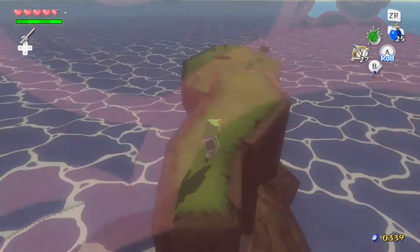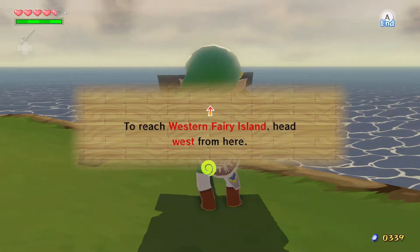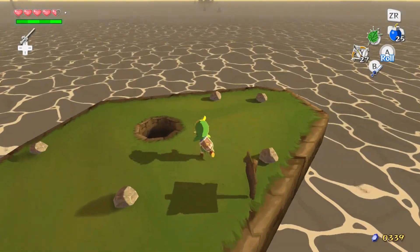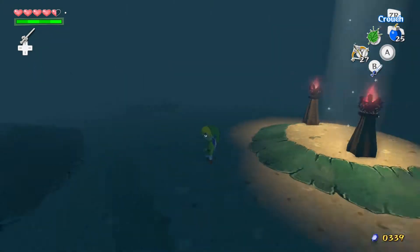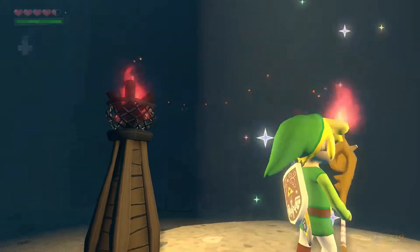There we go. And what's here? Hello. To reach the Western Fairy Island, head west from here. So this is... this is exactly what? That's kind of scary. But I can light up some places.